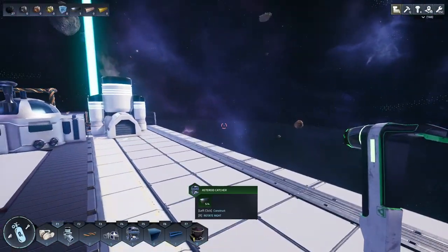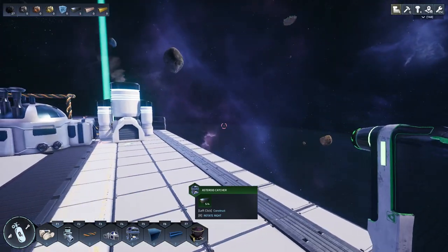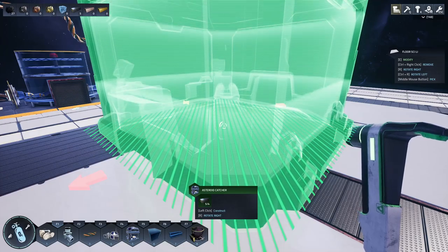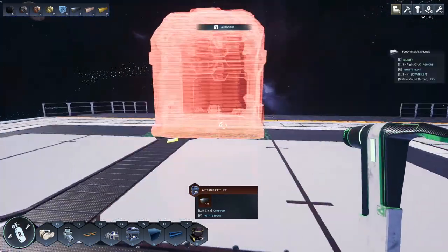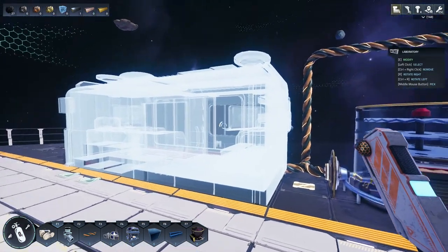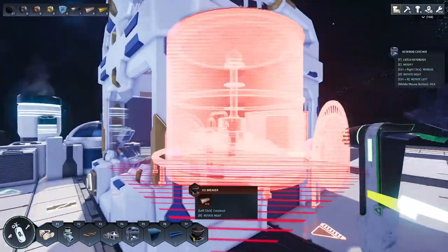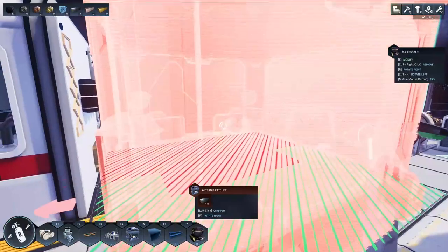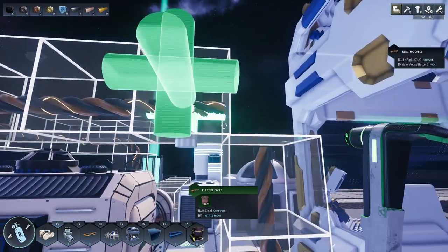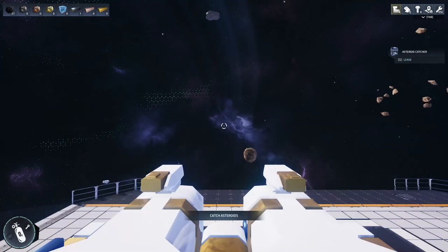All right, asteroid catcher — it needs power. I think I might actually set up another generator, or just turn some machines off to mine faster. I'll just put it here for now. One feature they've added is middle-click to auto-pick the item for building, so if I want to build another one I just middle click on it and it brings up the blueprint. For wire, I go ahead and click the wire, then hook it up to the grid. And that's our asteroid catcher set up.